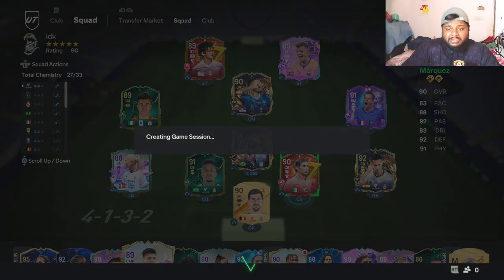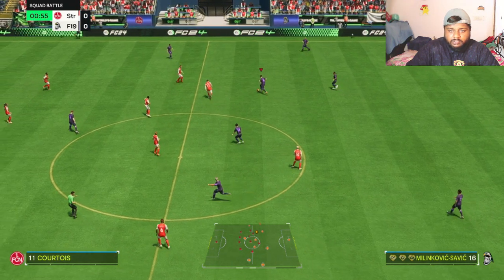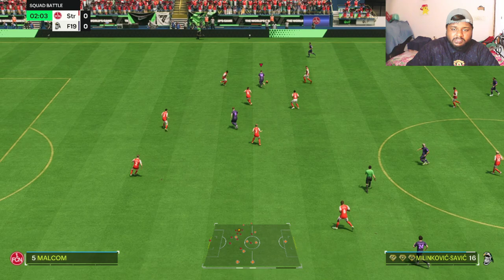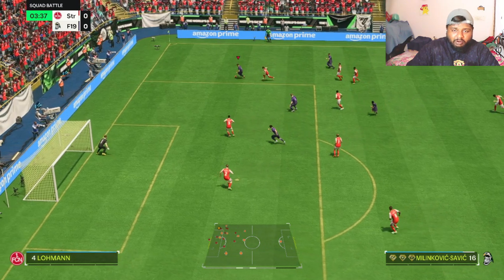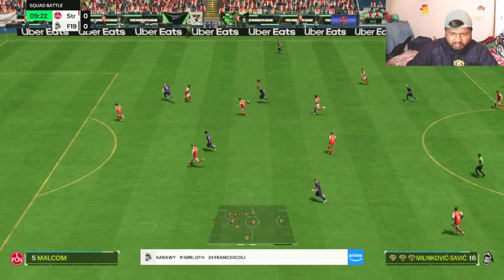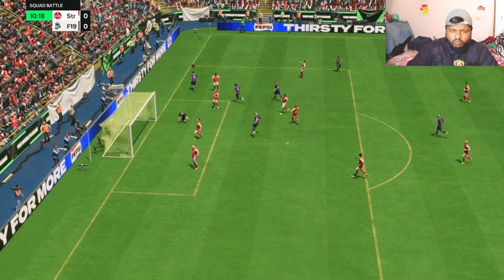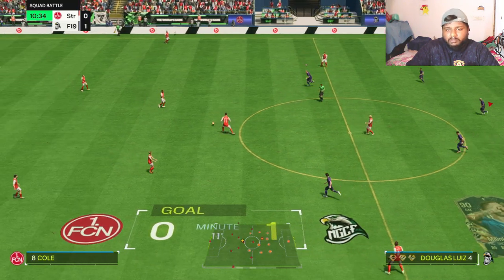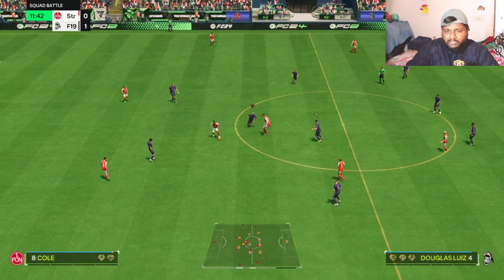Let's check out the actual card in game. We're going to test his dribbling, passing, and other attributes. His passing is great and his dribbling is actually good — his ball control allows him to hold the ball really well. Shooting is not super powerful but he has a decent shot on him, and his right foot is not bad.